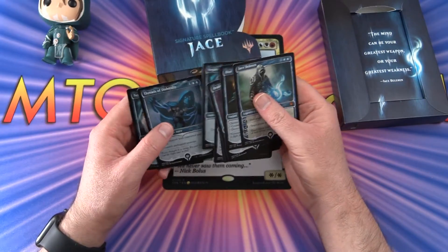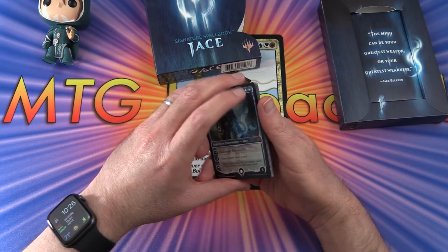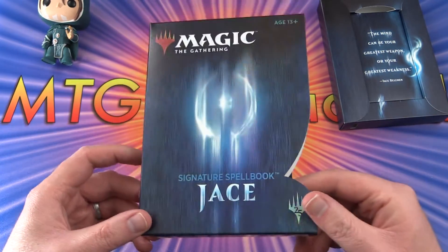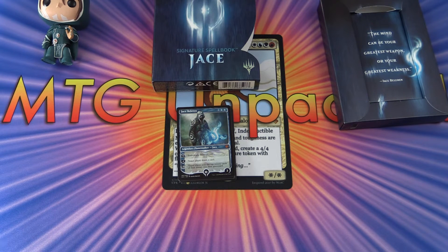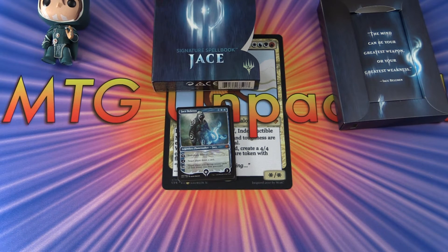So nine cards total, and one of the cards here you're going to get an extra. If you pick up a couple of these, you'd have some playsets possibly. That is the Jace Signature Spellbook with the foil box. Leave a note in the comments what you think — is it a cash grab or are you a Jace fan? If it's $20 for nine cards, that's about $2 each. Some of these are worth less than that, but the Jace is probably more. I hope you enjoyed this video — give it a thumbs up, hit the subscribe button for more Magic the Gathering unboxings, and tap the notification bell to be notified as soon as new videos are released. Thanks for watching and have a great day.